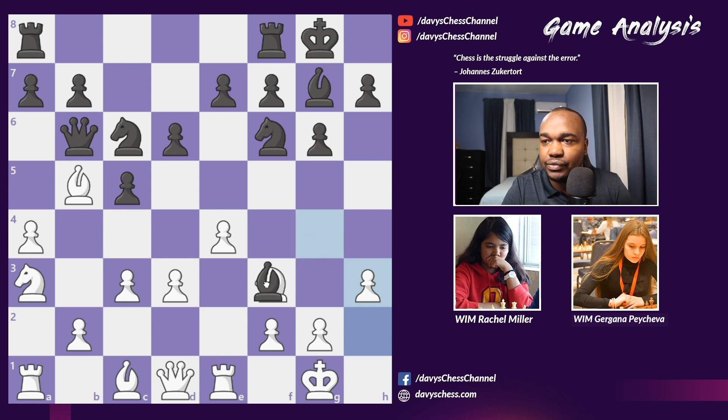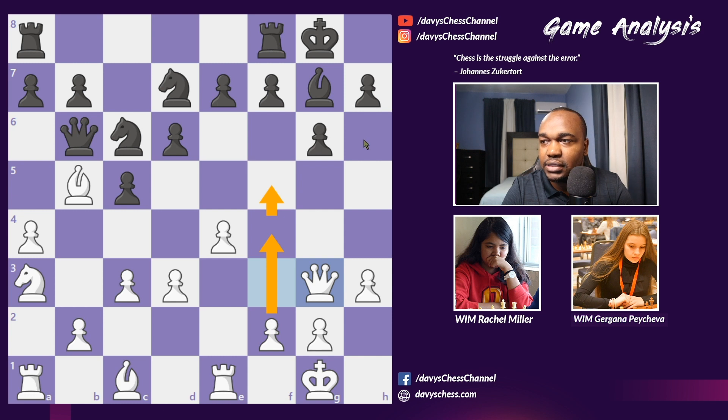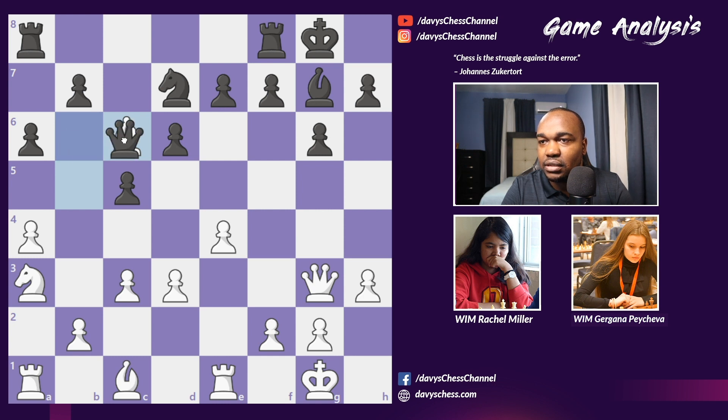Pacheva took the knight on f3. You don't want to develop the bishop to g4 only to play it back after h3, so Bishop takes f3 is pretty much the only logical move. Queen takes, and we have Knight d7. Rachel played Queen g3 with ideas of f4, maybe f5, to open up the kingside and deliver checkmate. Pacheva played a4.